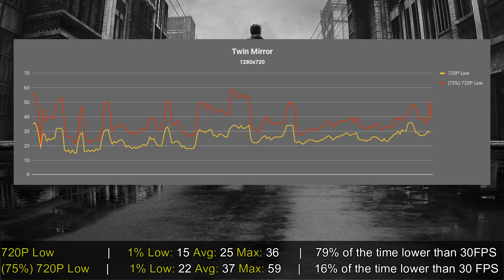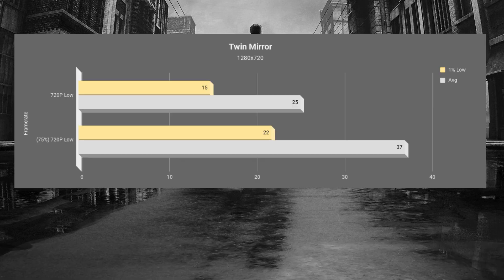Since this game is an Unreal Engine 4 game, usually all the games contain some config file. By going to the config file of the game, I was able to reduce the resolution scaling to 75%, which provided a much more pleasant experience. Overall, the entire game was above 30 frames per second, with around 15% of the time dropping under that.